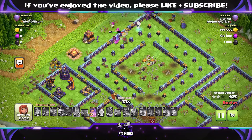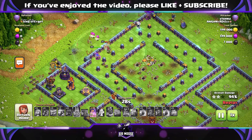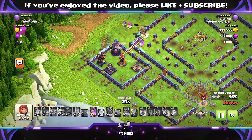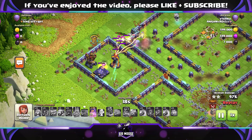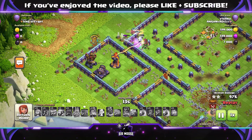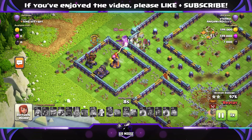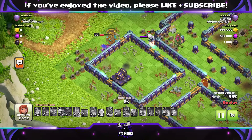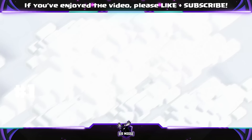Can we take out the Multi Inferno? I think it's too far, but we can take out the X-Bow. The Queen can't quite reach that Multi Inferno, but the Super Archers say don't worry. The Queen's going to have to break through that wall, and then she should be okay — Electro Titan helping out as well. If you've found an army that's easy to use, drop off a replay and I'll try to feature your attack in the next video. I'm trying to give you something a bit different — easy to use at Town Hall 15 for the casual player.